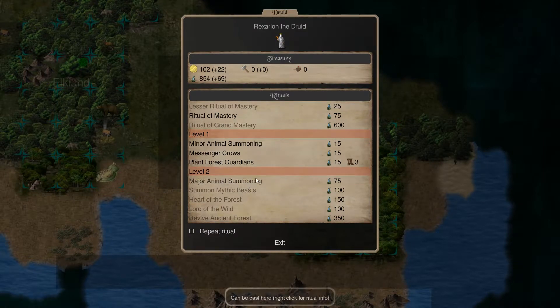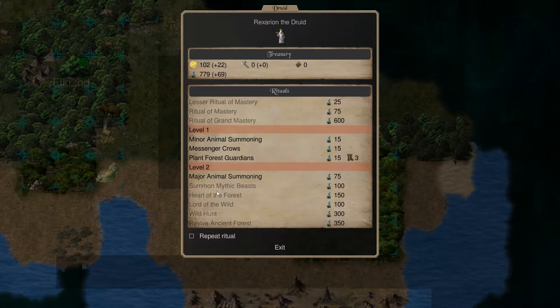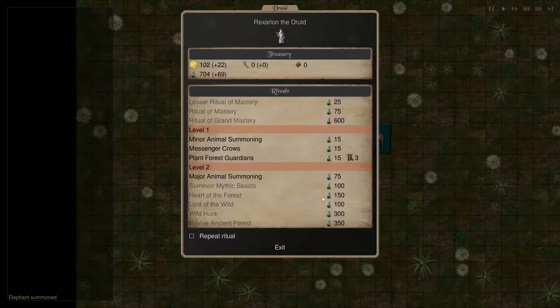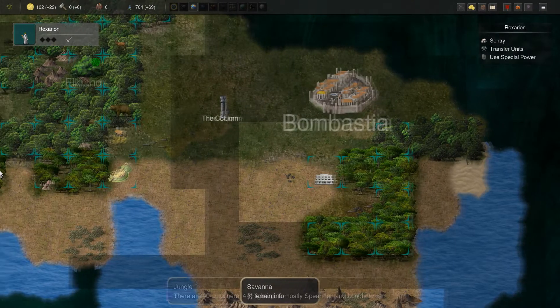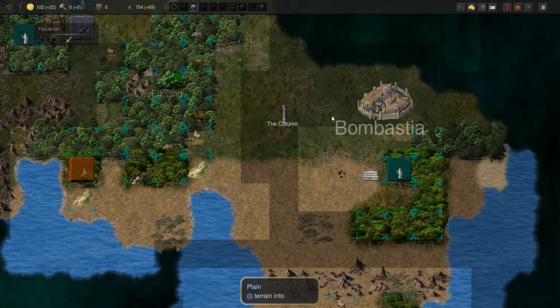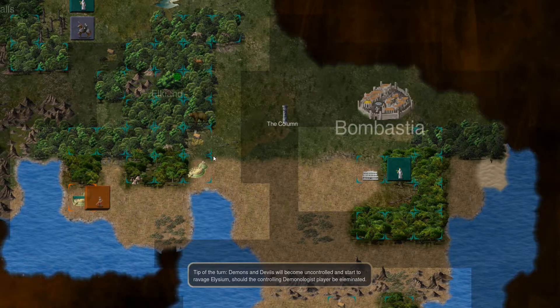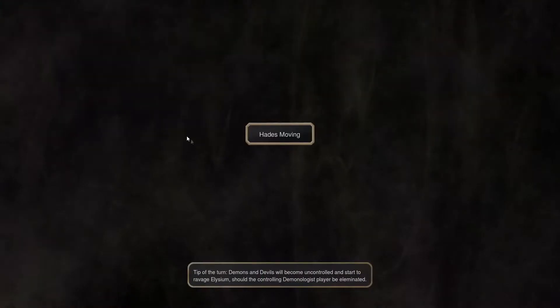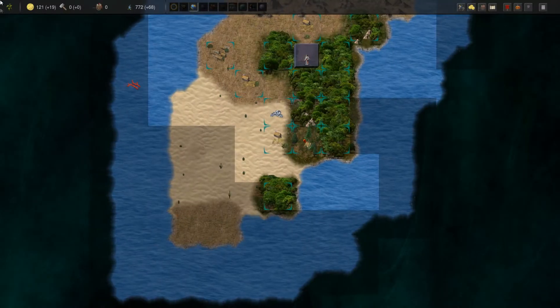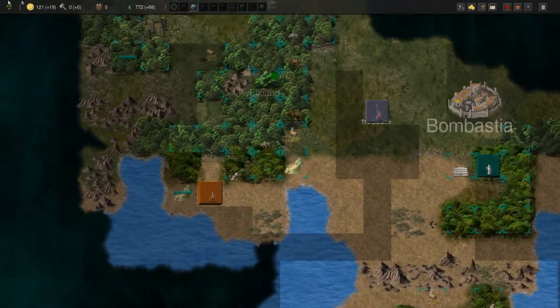Going to do one ritual of mastery. I really want summon mythic beasts. We can't do any more of those — we already have everything now, so level 3 would be the next step. I'll definitely take an elephant. An elephant won't really be enough against this guy, but let's see what we can do. Keep throwing scouts at us — six bears.